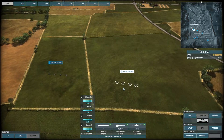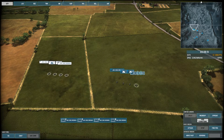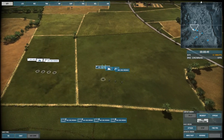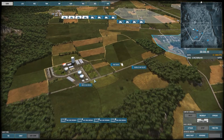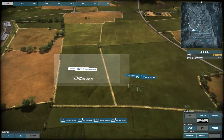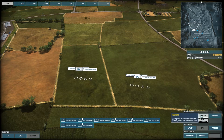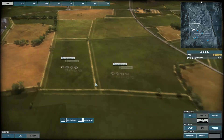The regroup order can only group two to four identical units together, and those units have to be quite near one another. If you take two units over here and two over there and you regroup them, it won't work. However, if you have more than four units of the same type together and you click regroup, the game will automatically regroup them into different squads — which is pretty nice.